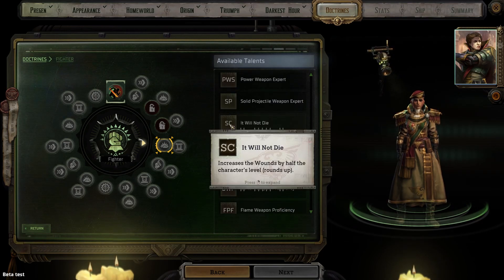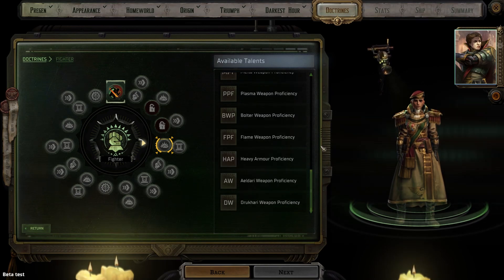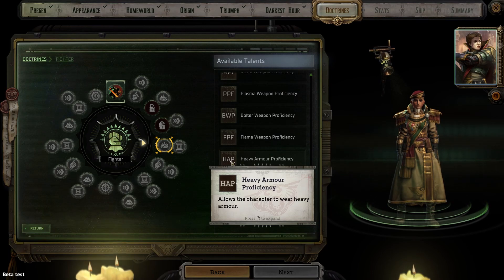It Will Not Die increases your wounds by half of your character level rounded up. Personally I prefer to invest in armor, parrying, and dodging for defense instead of stacking wounds, so this doesn't appeal to me. The rest of the list gives you proficiency in certain types of weapons including plasma weapons, bolters, heavy armor, and drukhari weapons. Most come down to playstyle, but it's worth noting that after 30-plus hours I have not come across a single heavy armor — only medium armors that are heavier than usual. This is probably because all content hasn't been added yet, and I assume heavy armor proficiency will be a valuable pickup for tanks at some point.